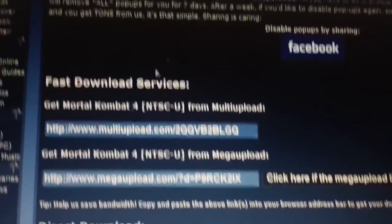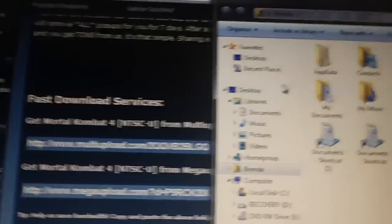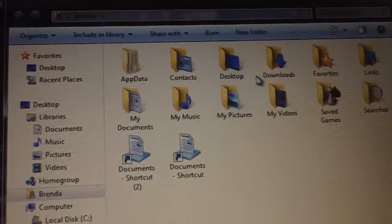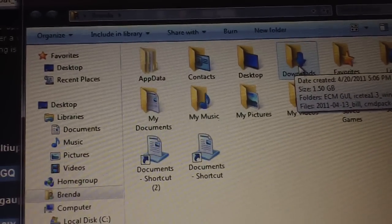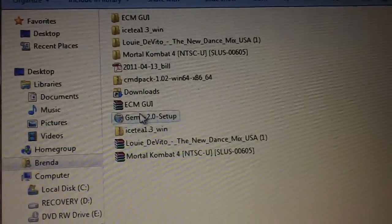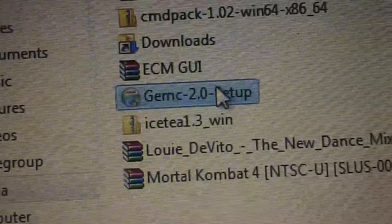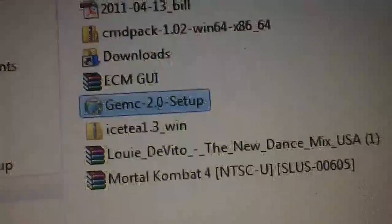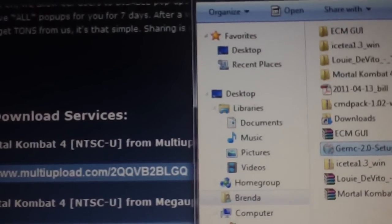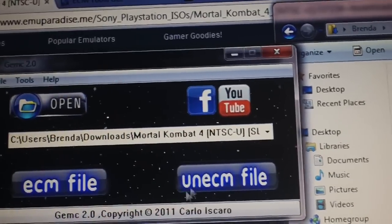Once you download that, open it up and extract it to wherever you normally extract things. At this point, you should go ahead and download the other two files in the description — a program called Ice-T. You're going to want to download and extract that. The other program you're going to want is called GEMC. It's a setup file — just run it, install it to the default directory, and then open it up once it's done installing.